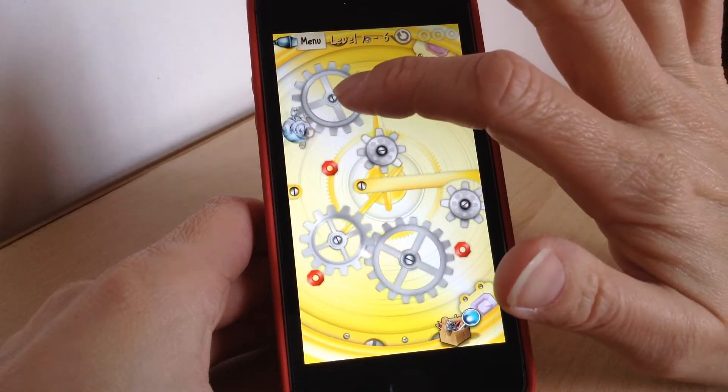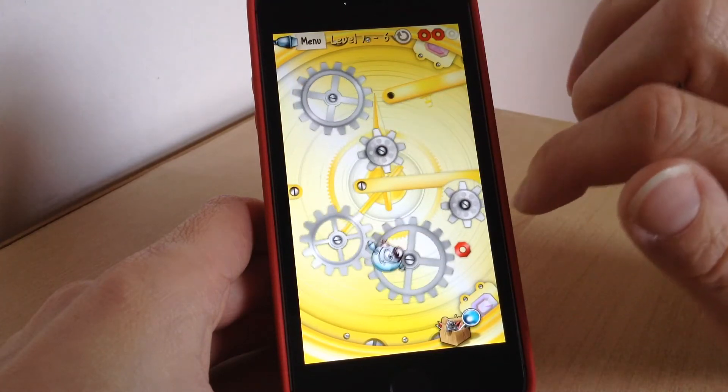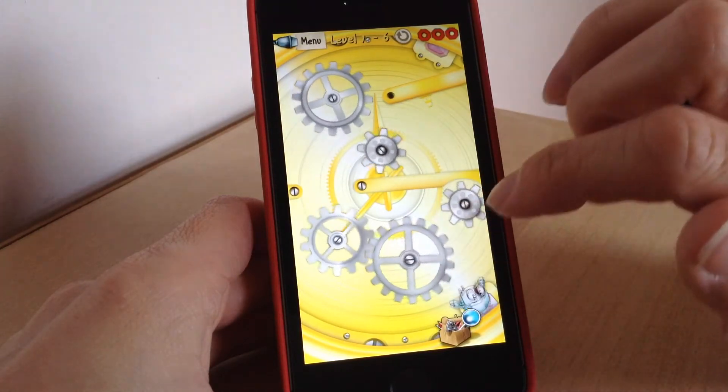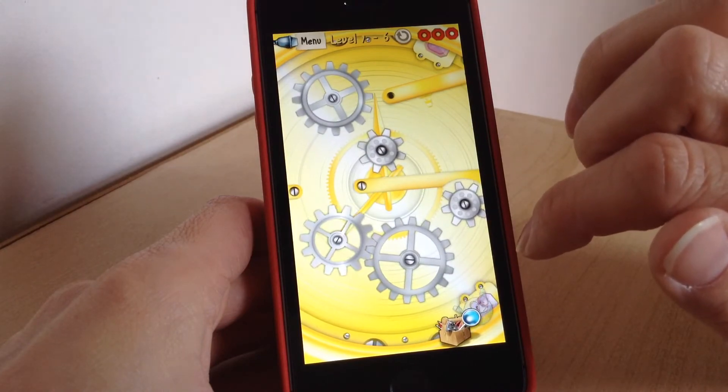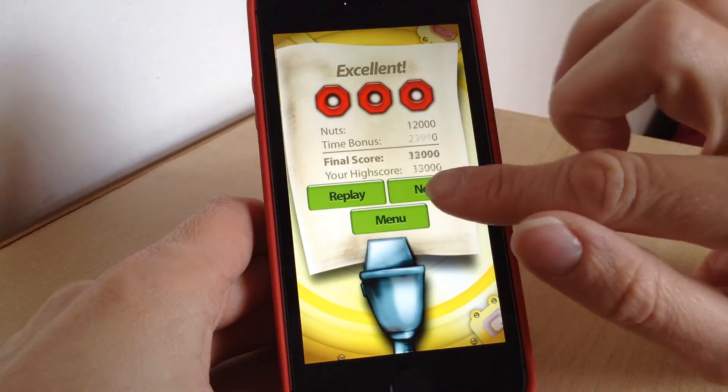It's got him spinning round. Now we want to jump — we don't want to land on this one here because it will have us spinning where we don't want to go. And jump. I missed it. It tells you how many you've got there, so we've got all three.